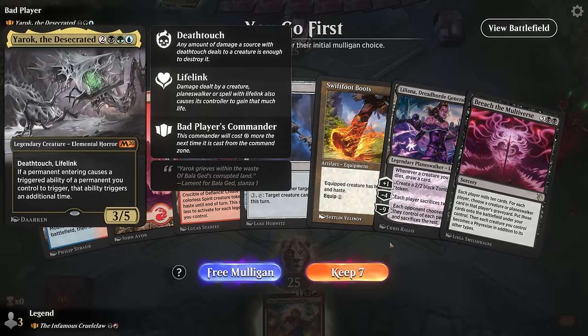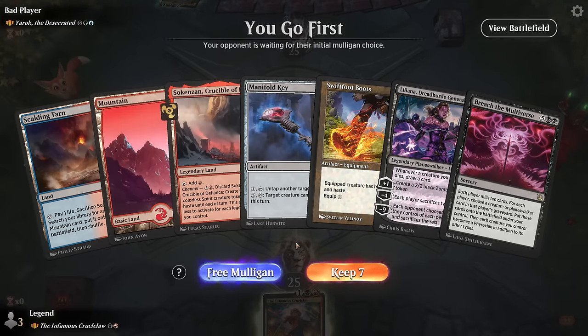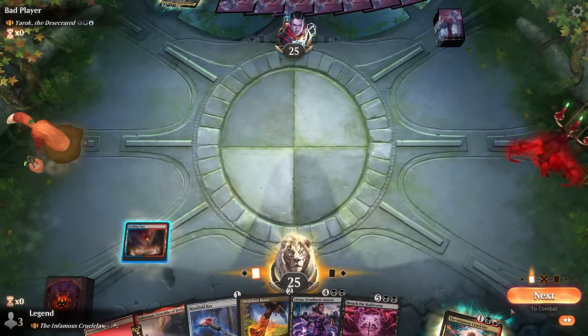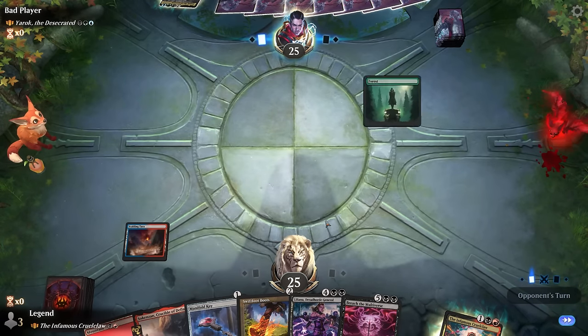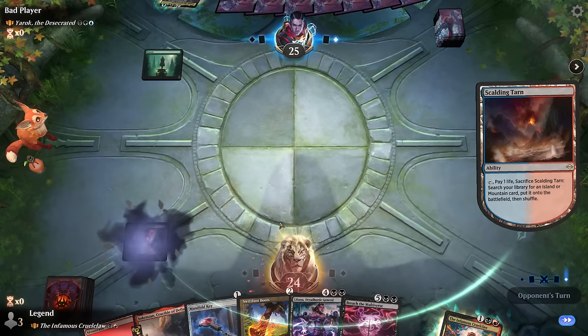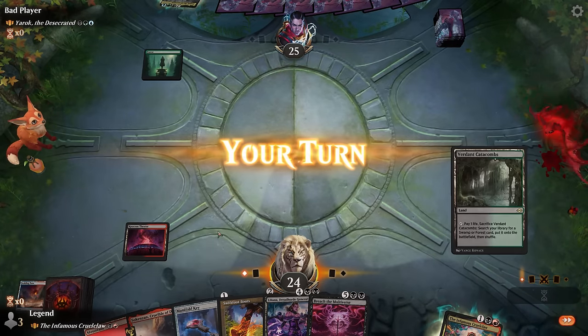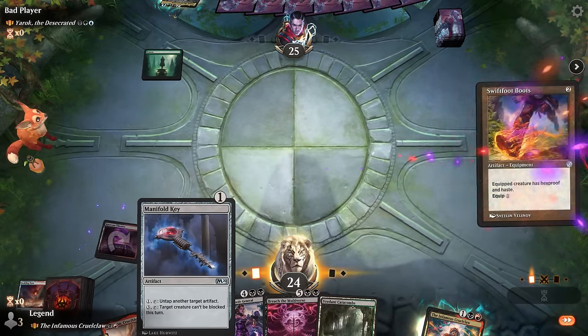Game one: we're on the play facing Yarok the Desecrated. Our hand has ways to make Cruel Claw unblockable and give it haste, but no removal or cheap interaction, so we're all-in on Cruel Claw getting there. Turn one I can surveil or play Manifold Key. Turn two Swiftfoot Boots - we can wait until maybe turn four to play Cruel Claw with haste if we're afraid of removal. For now, surveilling and keeping a fourth land on top to maybe play Key and activate it.